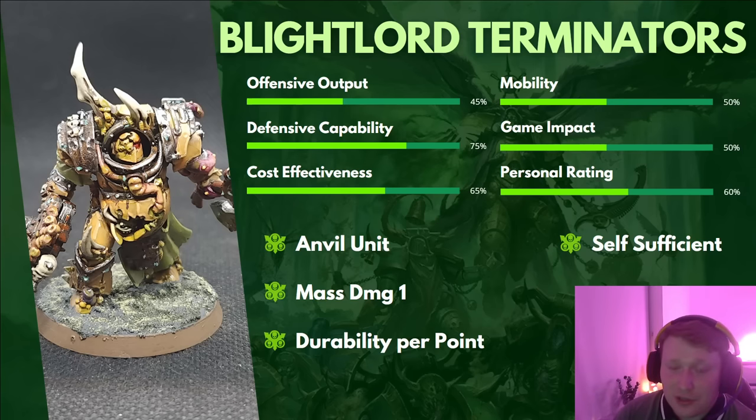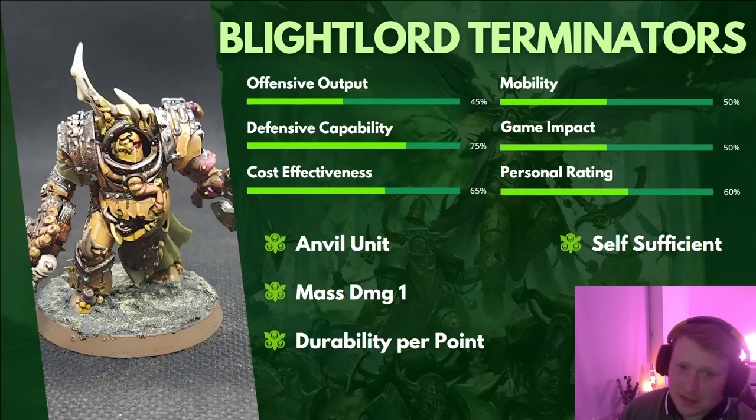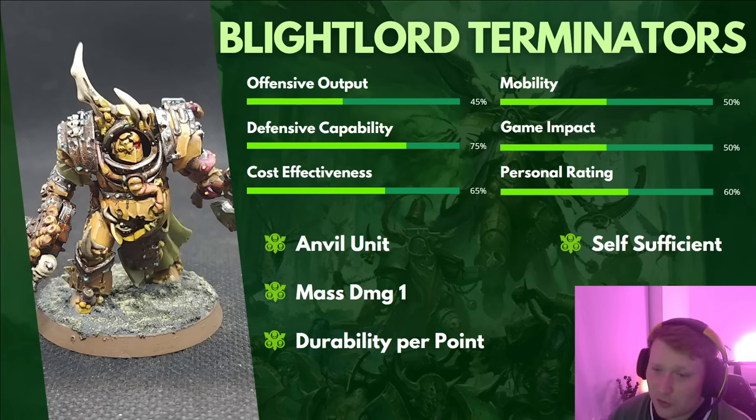The best way to use Blight Lords is as an anvil. An anvil unit exists in a space, survives, takes hits, and draws in the opponent. Then a hammer unit delivers the killing blow. This means taking them in big squads to bully mid-board objectives. They have a mass of Damage 1 attacks that are good against hordes, and with lethal hits and high AP in melee they're not useless. They're also fairly self-sufficient since they naturally re-roll ones to wound when shooting the closest unit, making them less reliant on having a character attached — though I'd still recommend one.